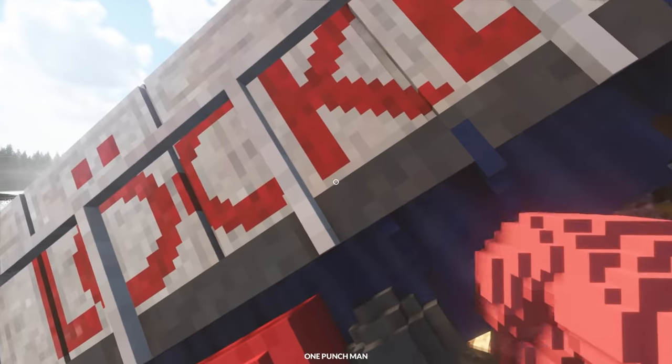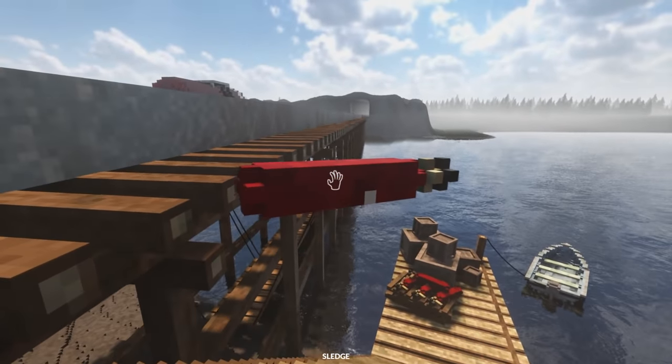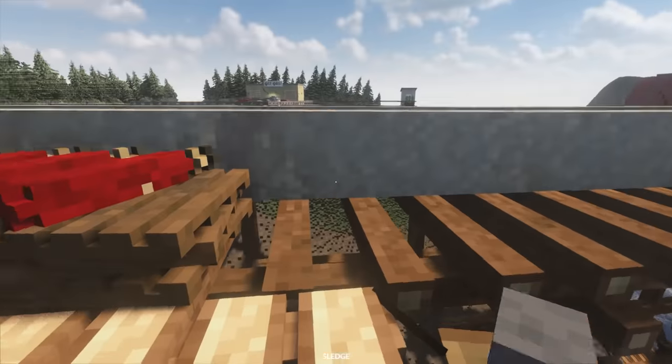We might as well try and punch the train and see what happens. What happens if I punch this? Bad things — very bad things. But anyway, this time let's see if we can set it on fire and slowly destroy the bridge instead of activating that explosive.